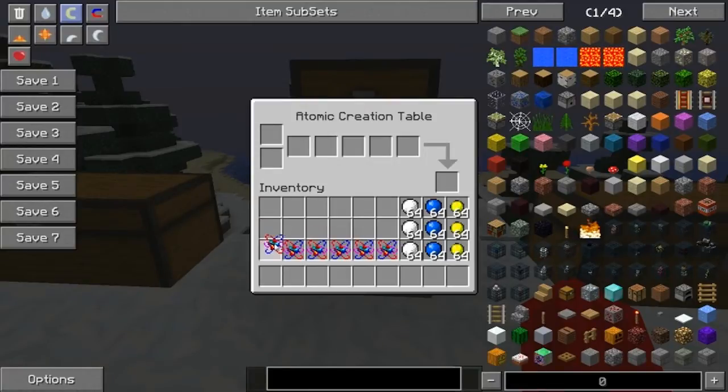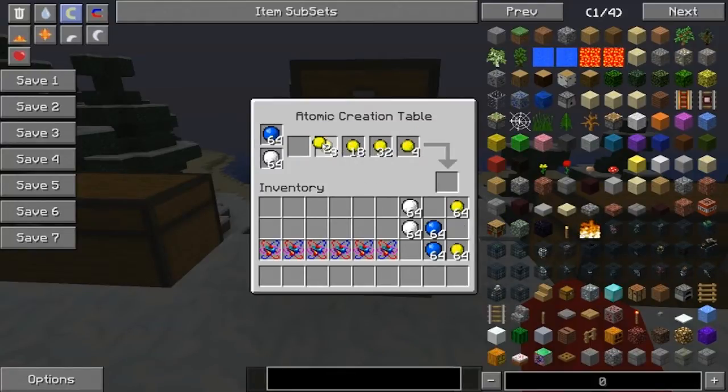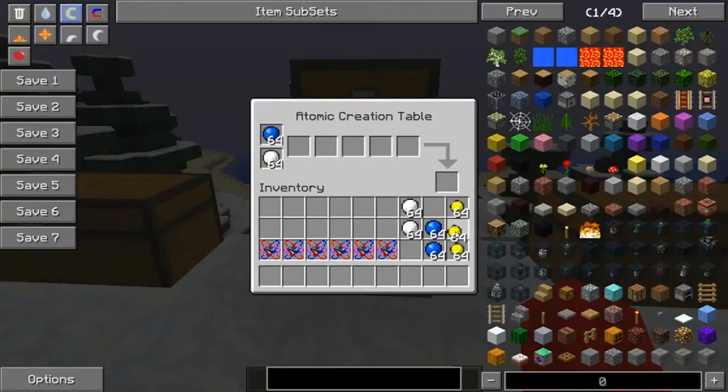Let's get started. So I could explain what this creation table is about. Protons will go to this box here — they cannot go into any other box. Neutrons go here, and electrons will go into these slots here. And then the atoms will come out from here.